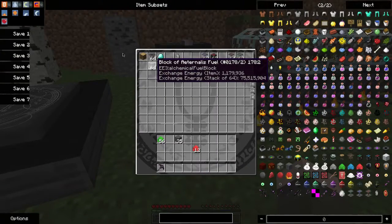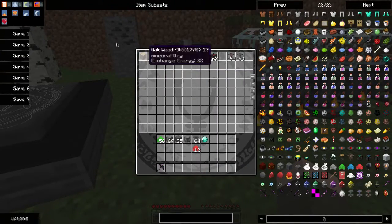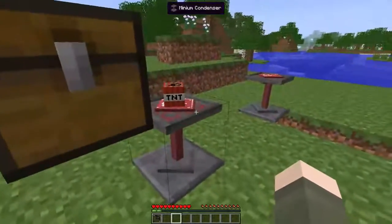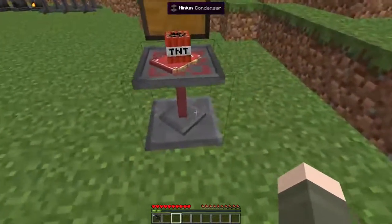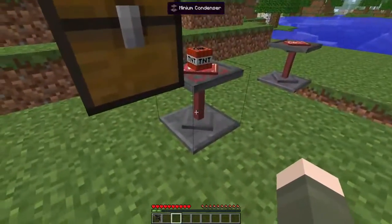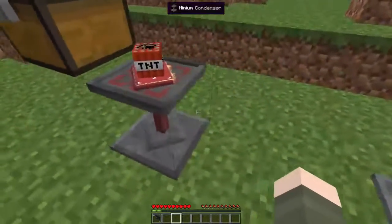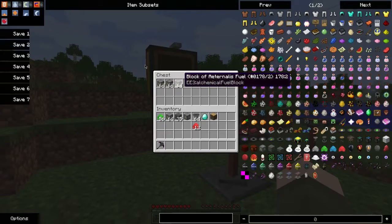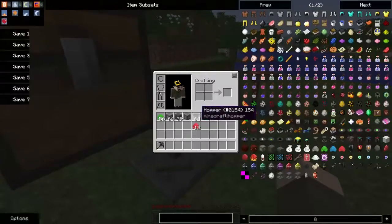Now, there are a few other things with this. One thing: it's sided. You can insert the target item from the top. You can insert the items you're going to condense from the sides, and the output comes from the bottom. Right here I have a chest full of Alternus Fuel, and it's going to make TNT.